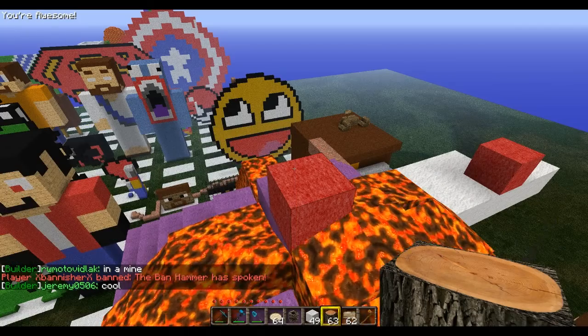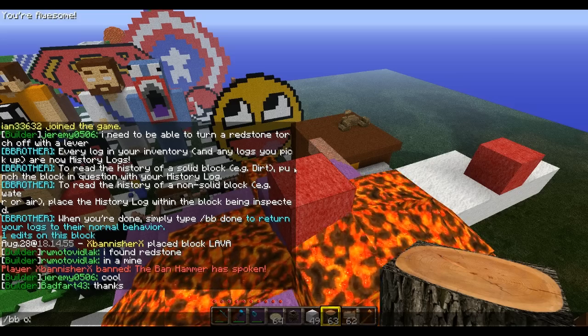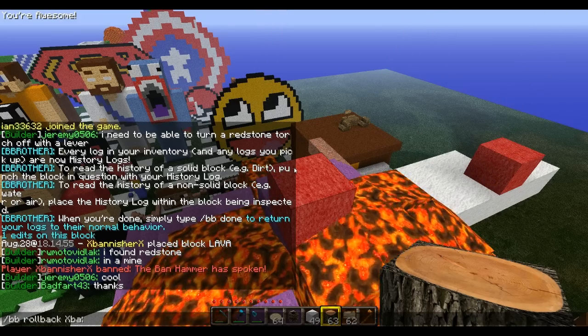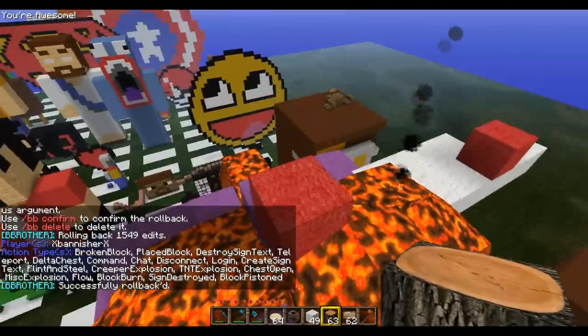What you do to roll back someone completely — to undo every single change — the command is /bb rollback, then the player name, then /bb confirm to actually confirm the rollback.